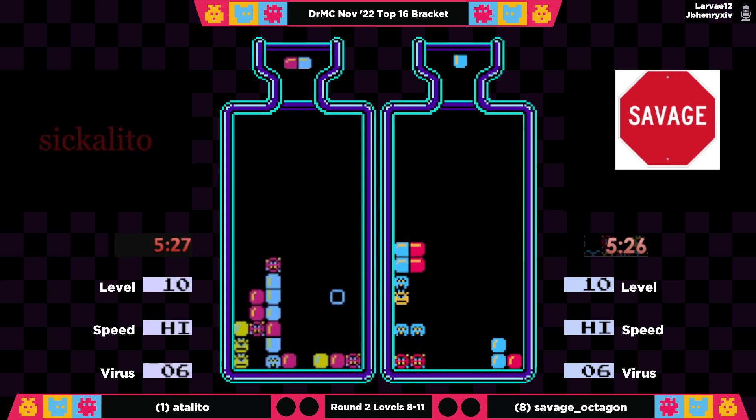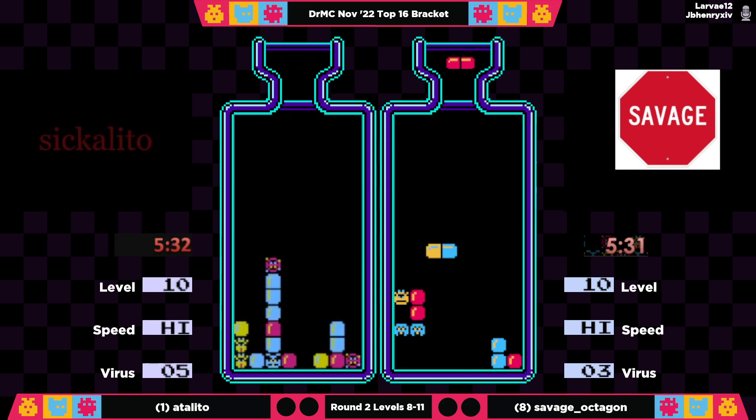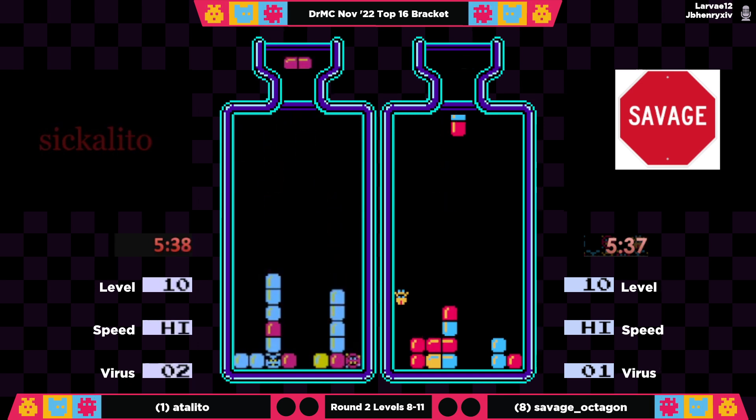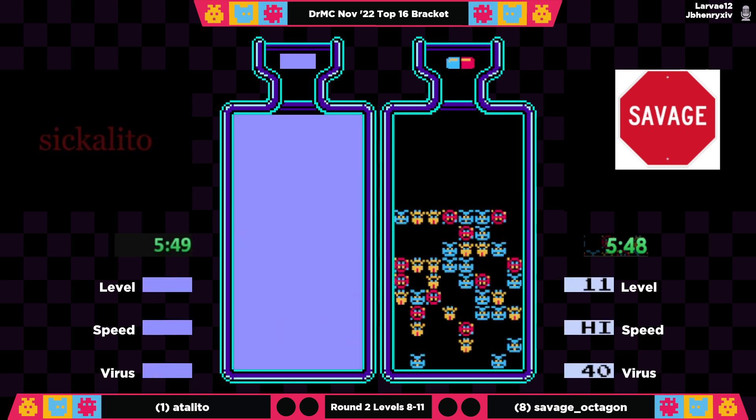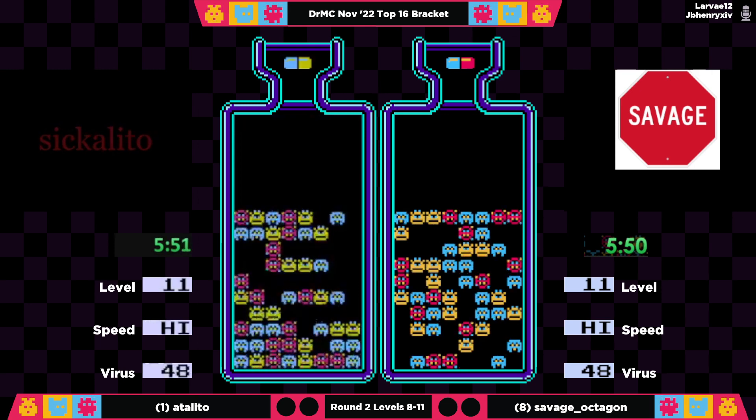Now it's all in columns one and two. Savage Octagon is going to get an easy double. She's taking the lead — she's down to three viruses, and a double blue here is going to put her down to one. This is a huge lead change here for Savage going into 11. Adelito is a bit jumbled and going to have to get creative.